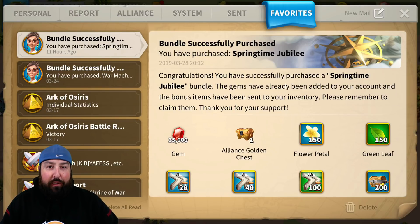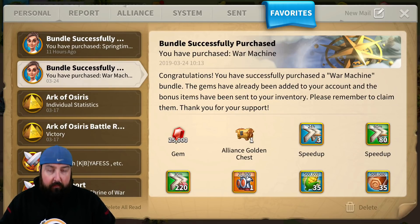Today I'm going to bring you a value video. We're covering the $100 Springtime Jubilee Bundle versus the $100 War Machine, or any $100 Super Value Bundle — why it's so important to take advantage of the limited-time offers we get during special festivals or events. I've got them both saved in my favorites so I can show you what you're getting with the new stuff versus the super value bundle stuff. Let's start with the War Machine.